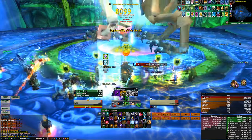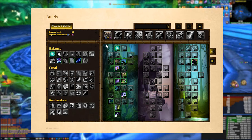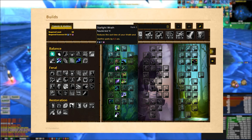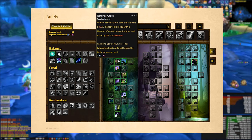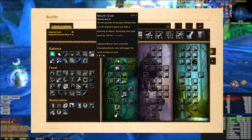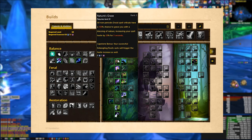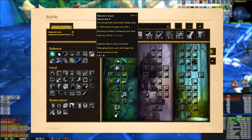Let's dig a little bit deeper into the talents. Starting in Balance Druid, we've got Starlight Wrath which reduces the cast time of Wrath and Starfire by 0.5 seconds, meaning you can fire off your damaging spells more quickly. Nature's Grace is also insanely good here — when you crit with Wrath or Starfire you increase your haste by 20% for three seconds. Because you're going to be critting a lot in your Starfire Lunar phase, you'll be getting Nature's Grace constantly, which means more Starfires, more crits, more Nature's Grace — it works so well.